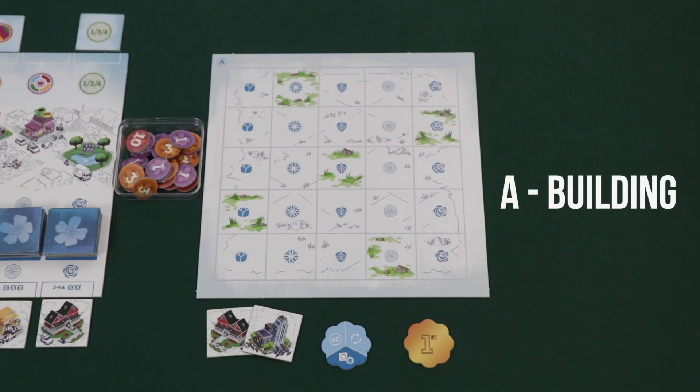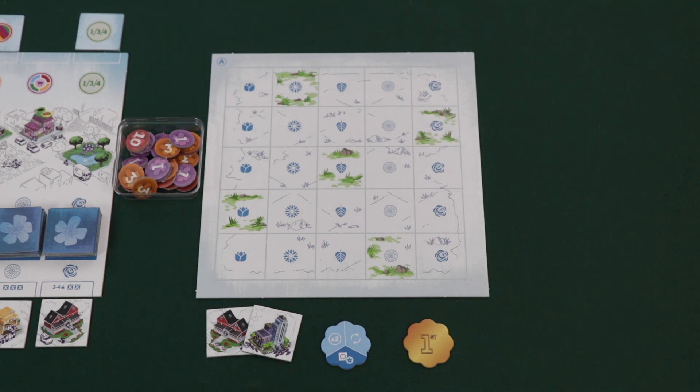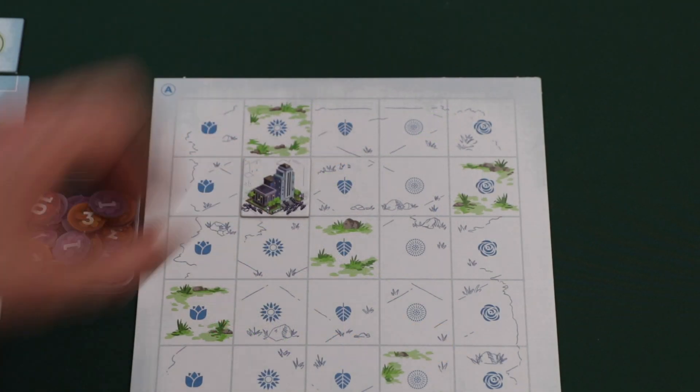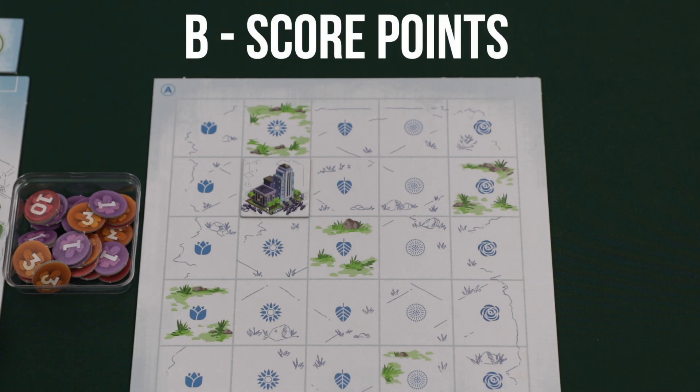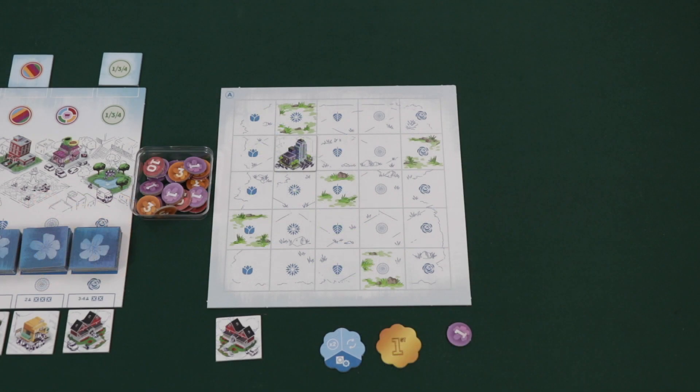The first step of a player's turn is building. To build, a player selects one of the two tiles in their hand and places it on any empty square in their town board. When placing a tile, it's important to remember which flower symbol they cover up. After building, you'll immediately score points for the building tile that you just played, taking bloom points equal to the amount scored. Players will only ever score the tile they've just placed, and each building type scores differently.